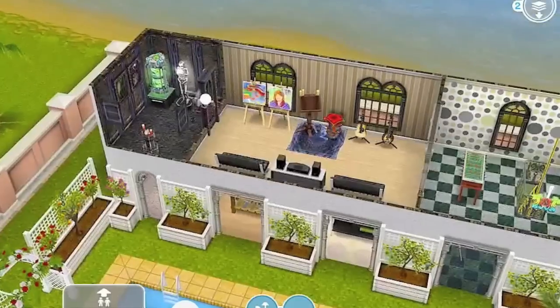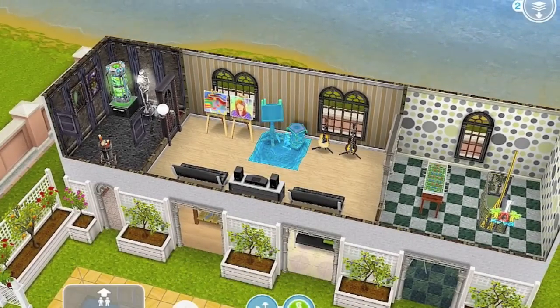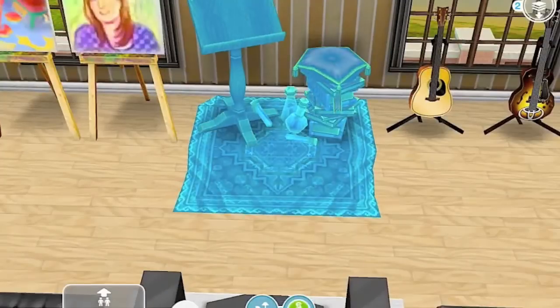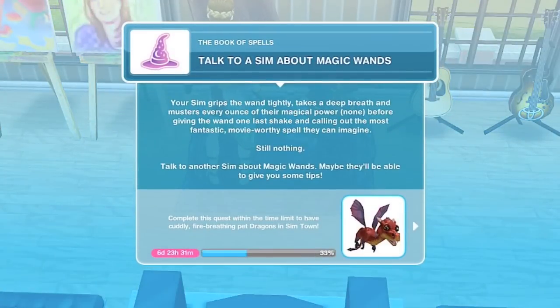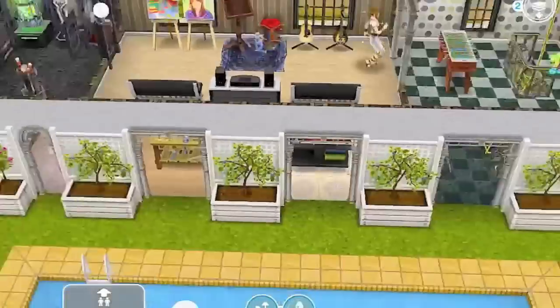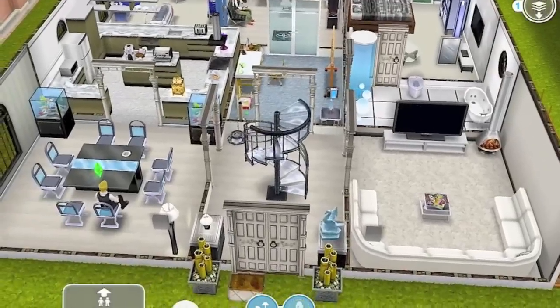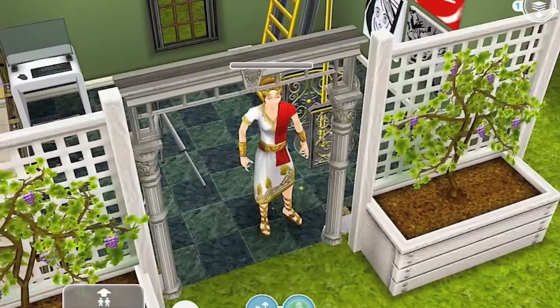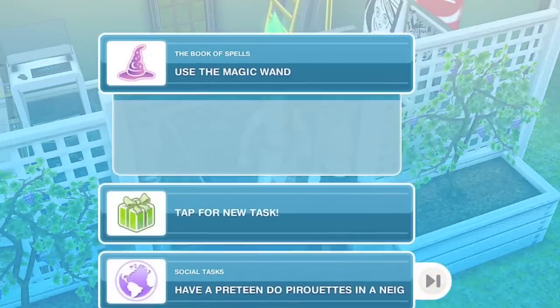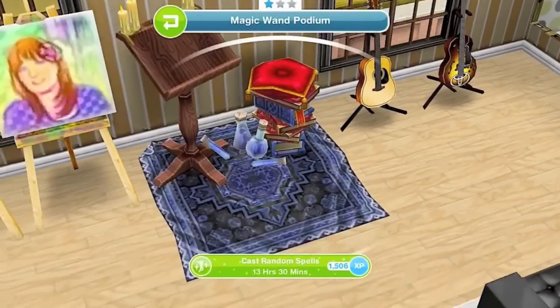So we're going to have our sim cast a spell — we're going to click on this and cast a random spell. Next up, we're going to talk to the sim about magic wands with another sim, just to get a better understanding of magic wands. So let's have them talk to each other — it takes eight minutes. Then we're going to use it again since the sim probably got a better understanding.